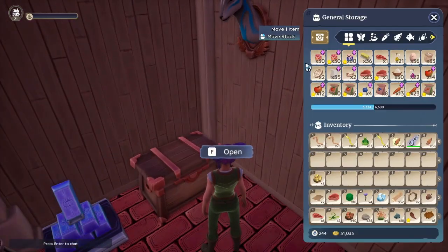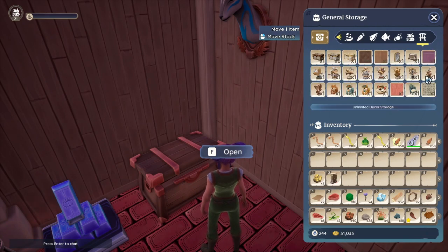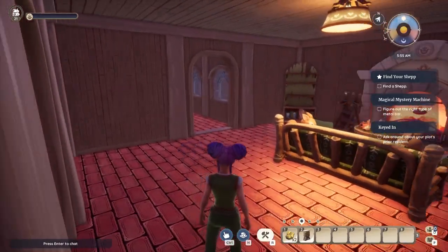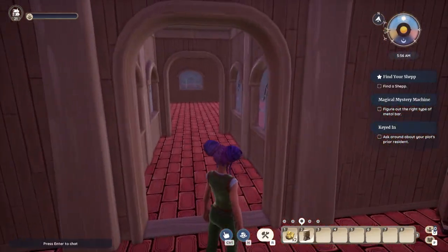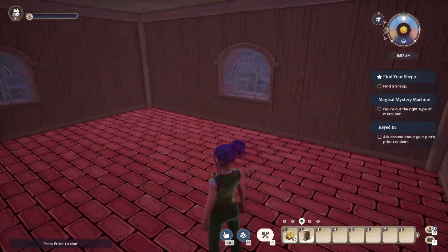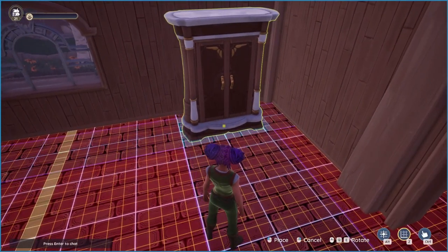Here in my storage I already have one that I crafted — it's the bellflower wardrobe. If you're just starting out in the game you would need to craft one in order to use it. Once you've crafted it, you simply need to put it down anywhere on your plot and access it in order to change your appearance.